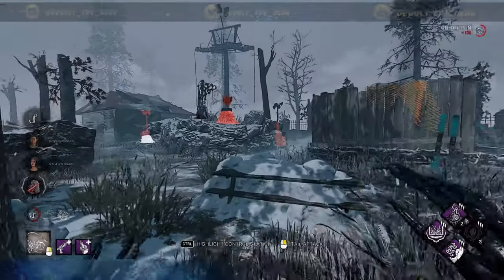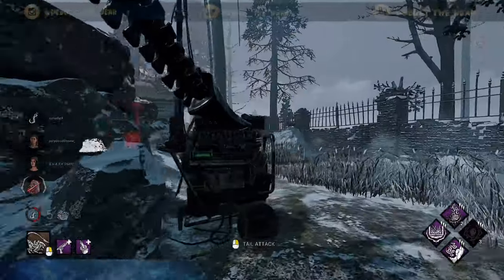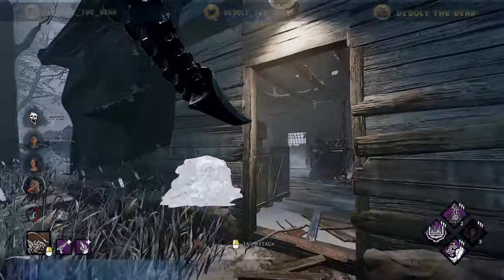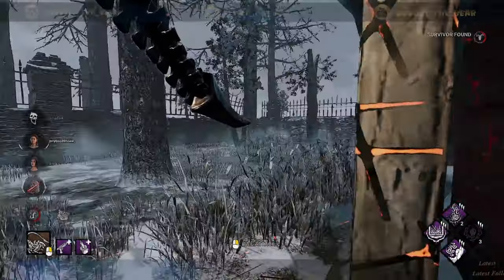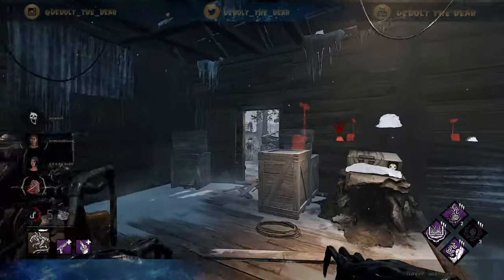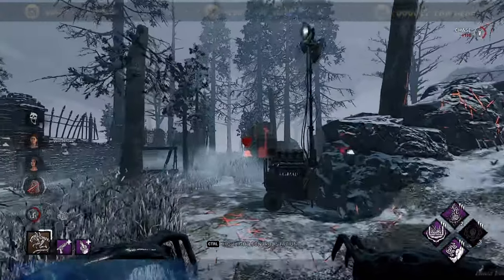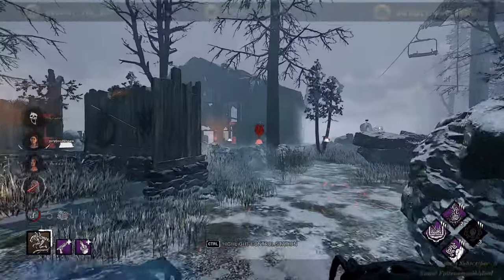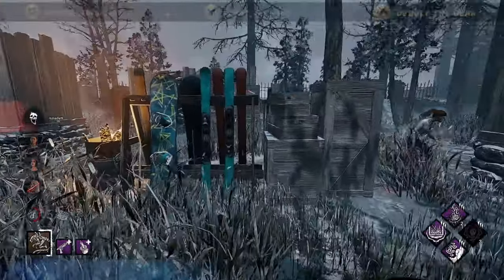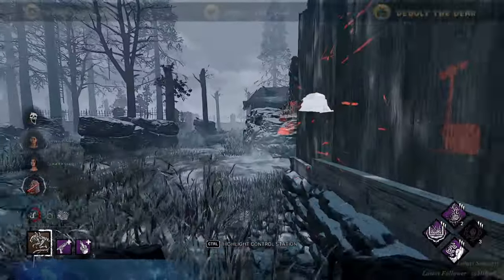This is why I don't really like running super meta on Xenomorph — Xenomorph is pretty strong already. That's a really good spot for that turret, by the way. When you use good meta on Xenomorph it tends to make the matches not very good for the survivors.